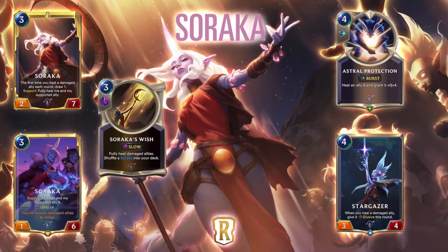It just heals all damaged allies. With Soraka, that probably will level her up, which would be pretty good. But even that — the 3 mana slow speed to level her up — seems redundant when she can already heal 2 allies herself and another one, which is already half of her level up trigger. All you need to do is play a Guiding Touch in combination with one other heal and you've already got the level up.